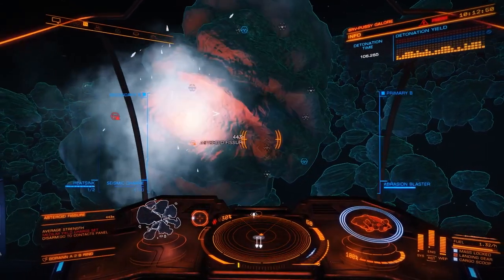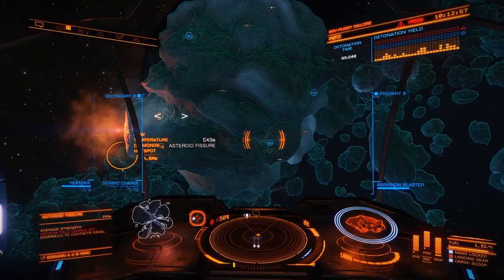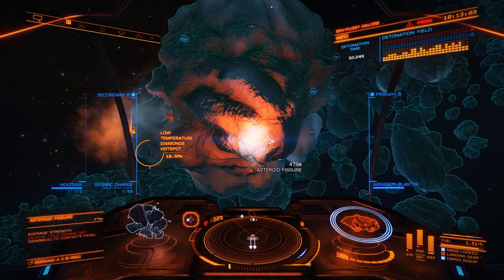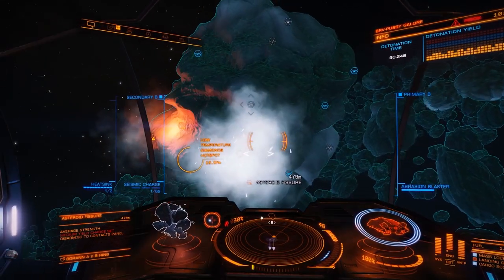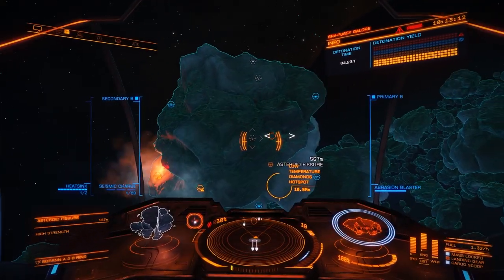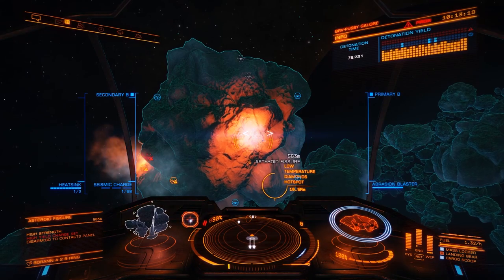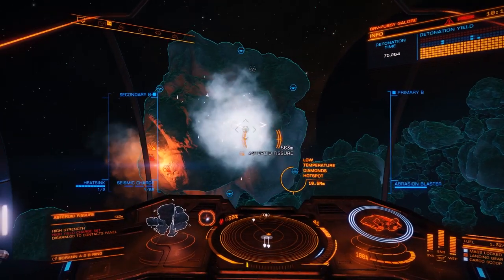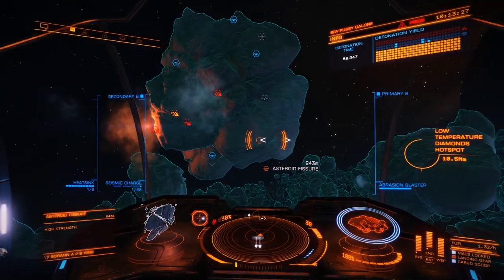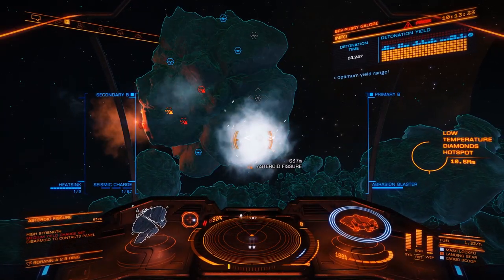What we're looking at is the top right — you'll see like a bar graph, and we're looking to get all of those into the blue. This is another average strength, another medium charge. This is a high strength so we're going to have to hold it down a bit longer. We're almost in there. We'll put a nice low — probably an average. It says high but we don't need to go that much further. Optimum yield range.